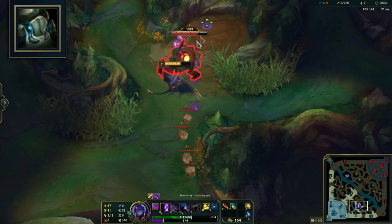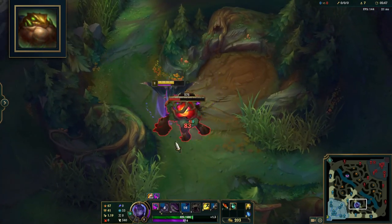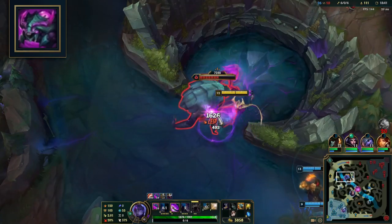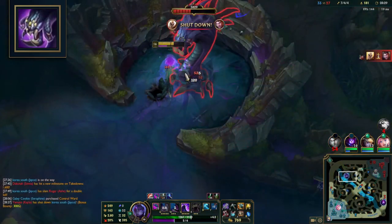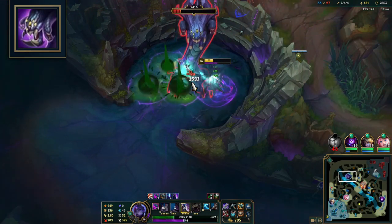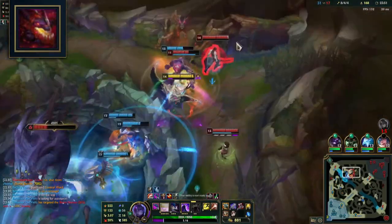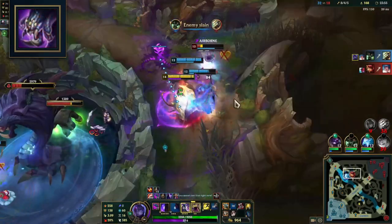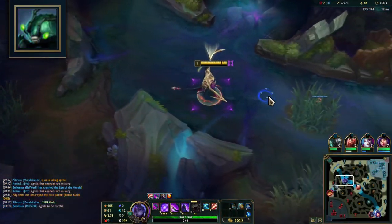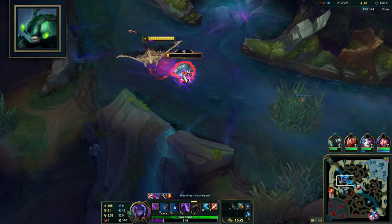For single camps like Red, Blue, and Gromp, use all the tips mentioned and path to the next camp as the current one is close to dying. Rift Herald: save at least one Q to quickly dash behind Herald as soon as they open their eye for the burst of damage. Baron: try to get another melee champion, preferably a tank, to take the Baron aggro as the debuff will make you do a lot less damage. Scuttle Crab: use W first to remove the shield, then use the other abilities and auto-attacks. Use smite first to break the shield if W is on cooldown, but be careful if the enemy jungler is nearby.